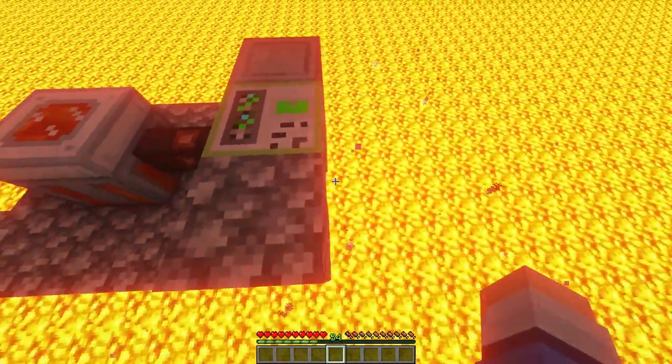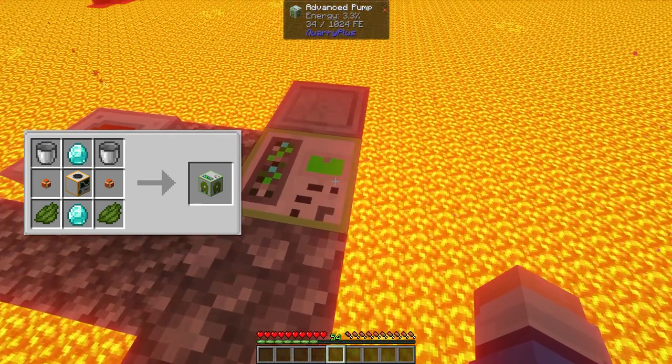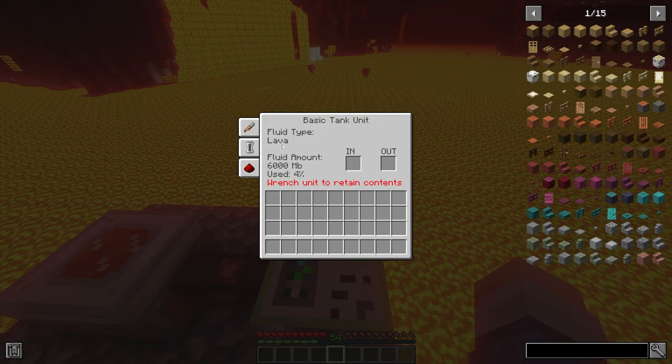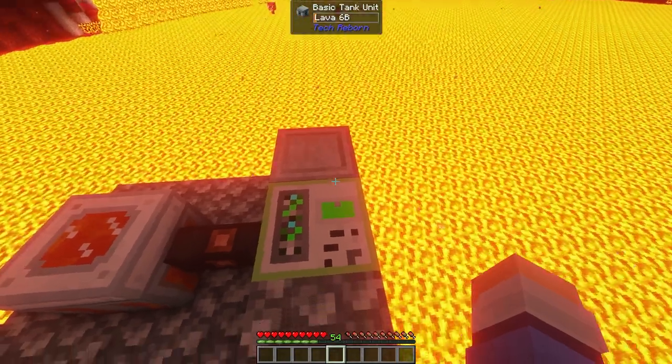The last block is the advanced pump, which will allow you to pump fluids. Simply place the machine down above fluids, then place a tank and send energy to the pump. The fluids will begin to be pumped out and placed inside of the tank.